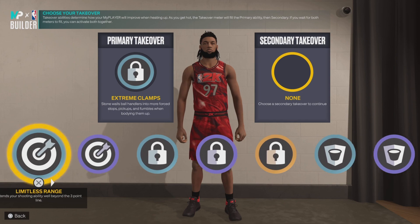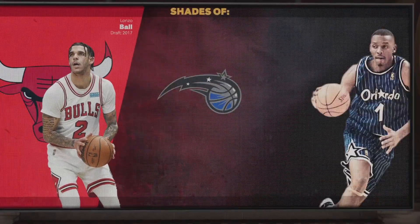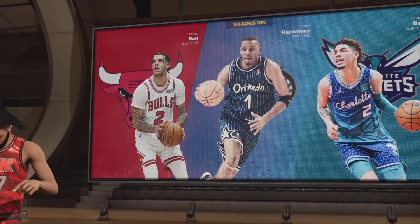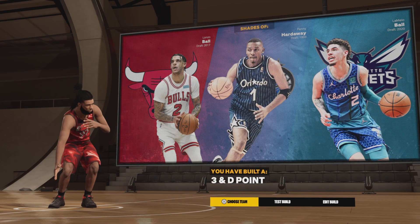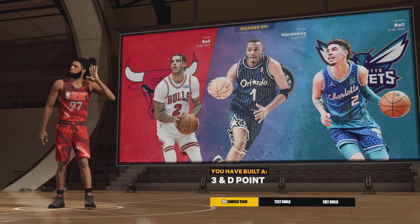I'll put Spot Up as the takeover. For passing style — Lonzo, Penny, and LaMelo. That's actually crazy because there's no ball handling in this build and they're all ball handlers. Three-and-D point, boom — that's perfect. This is one of the best lockdown builds I've ever seen.